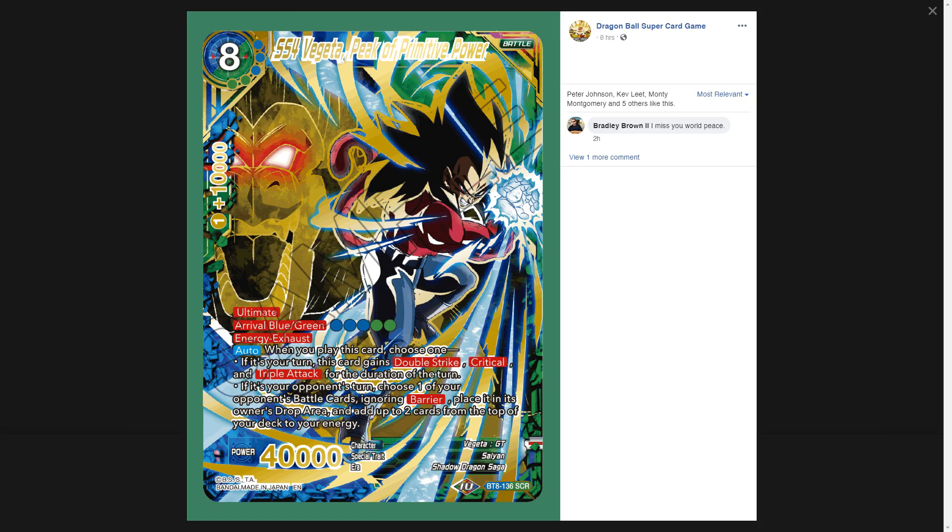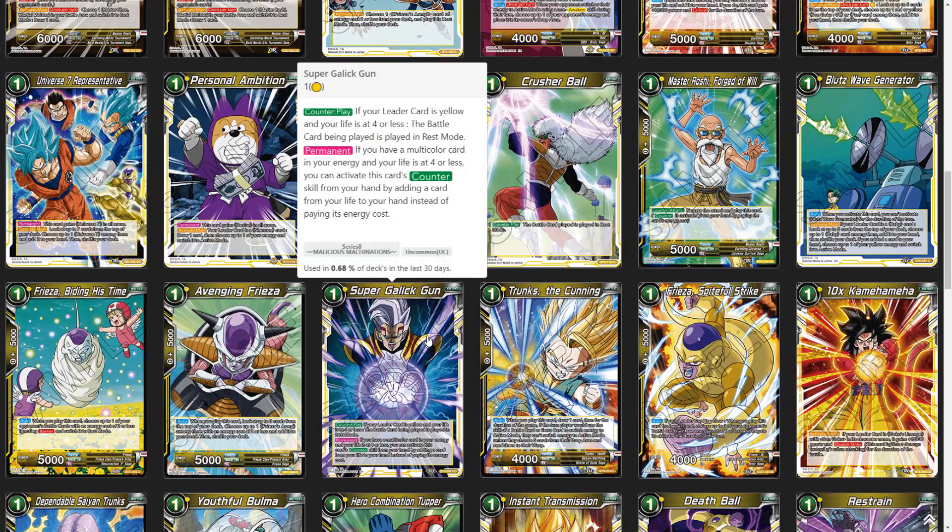This card, along with Janemba, Demigra, SS4 Goku, and the Goku and Uub secret rares, are all susceptible to the new one-drop counter play — Super Gallic Gun. Basically, if your leader card is yellow and you have multicolor in your energy, you can pay it for free, and whatever battle card is being played enters in rest mode. I'm not sure it's a main board card, but the other three color-specific counter play cards are much better because they stop plays outright.